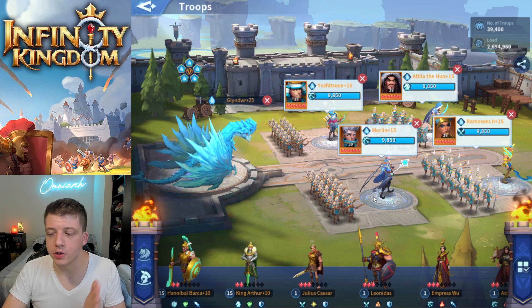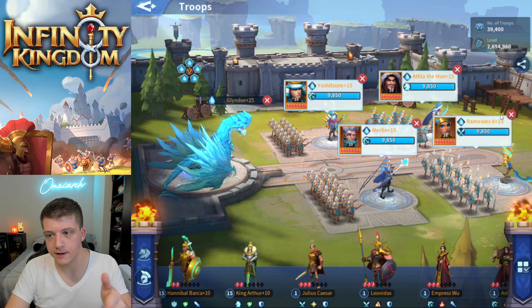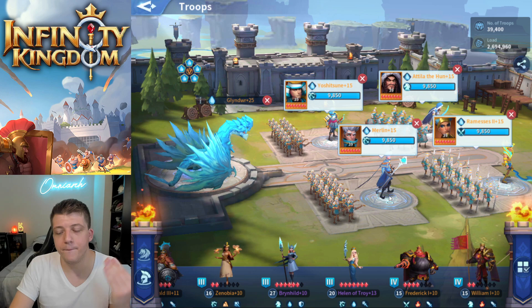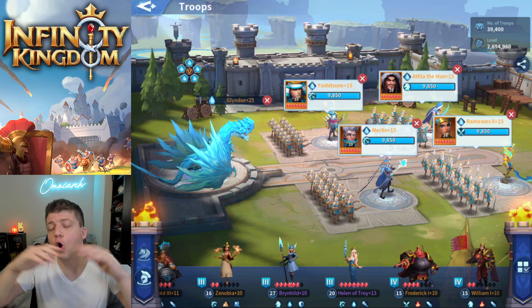One last thing to know is the position of Merlin. My opinion is that Merlin should be behind whichever front row immortal has the highest defenses. In my scenario, Ramses has a higher physical and magical defense than Attila, so I put Merlin behind Ramses. If you have Harold and Brynhild, you're probably going to put Merlin behind Harold, since Harold has higher overall defense.